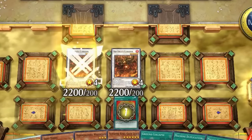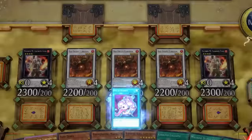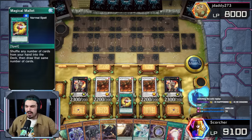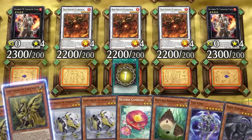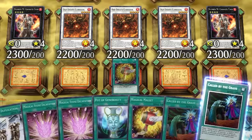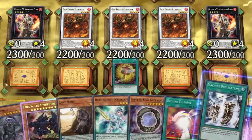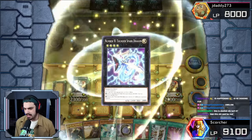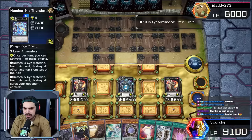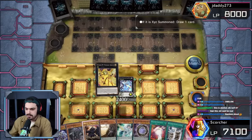Gonna go Rekindling, summon Kithuga, Kithuga, Kithuga, Crooked Cook, Crooked Cook, Pot of Avarice, put those guys back. There's an Obelisk the Tormentor in my man's hand! We're gonna go Magical Mallet, shuffle back the Gizmek cards, Call by the Grave, Magical Stone Excavation, Call by the Grave, and Machine Duplication to draw new cards. We're gonna go Thunder Spark Dragon to draw not one, not two, but three cards. Ancient Leaf gonna draw two more — that's Pot of Greed right there.